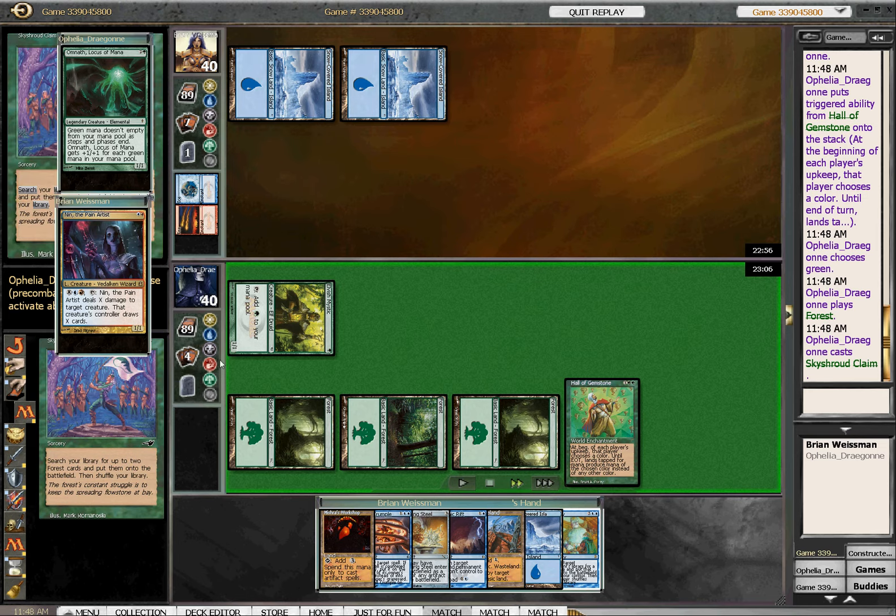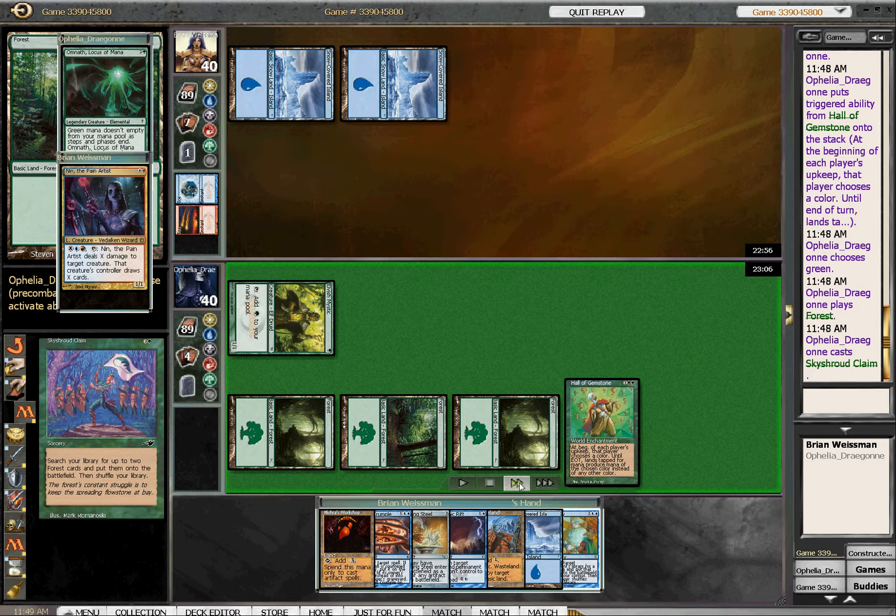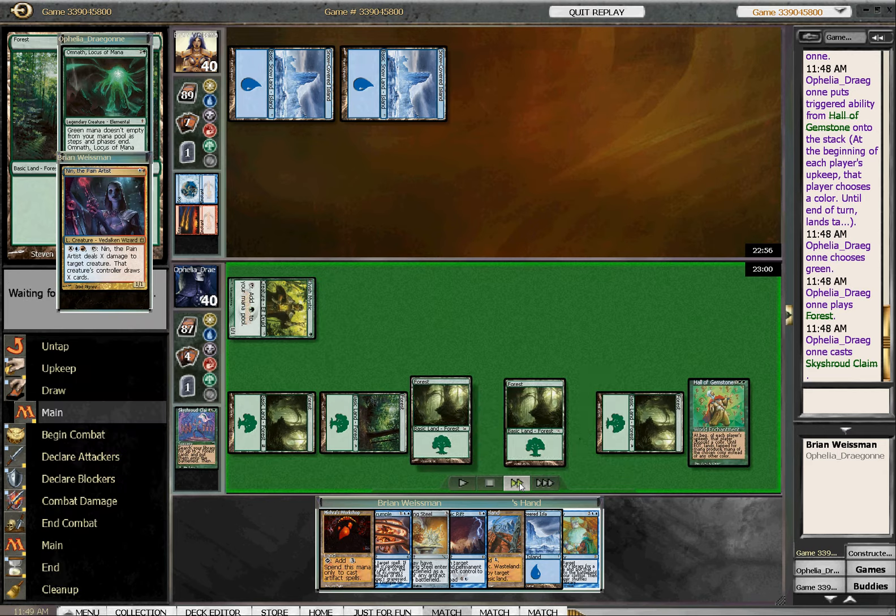Sky Shred Claim. I think this is honestly a mistake. I think you just play Omnath here under Hall of Gemstone. When your opponent is crippled and stunted like that, the correct play is just go Omnath, pump it, untap, attack. She knows I can't bounce it on my turn. So next turn, provided she has a forest — and she doesn't even necessarily need one — she can float one mana, play a land, Sky Shred Claim, pump, hit for four. Next turn, hit for eight or nine. Next turn, kill me. That means I only have four to five mana before things are over.